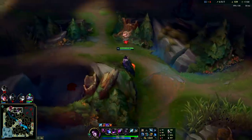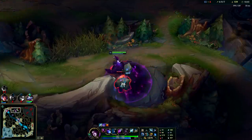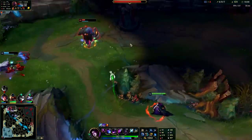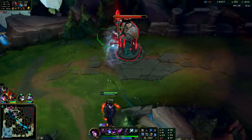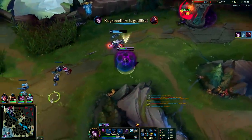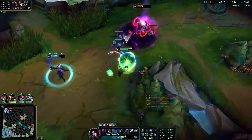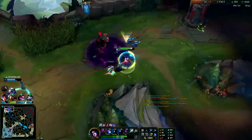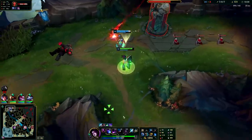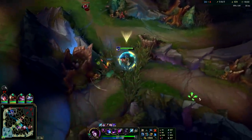We'll be able to permanently peel or chase people down with our Glacial Augment. Let me get Scion here — I don't know what he's doing, he's so far up. You can just hit him with Ghost, drop a W on his head — he's dead. When he's that slow he can't juke a Q anyways. He's going to heal me up off my W which is nice.